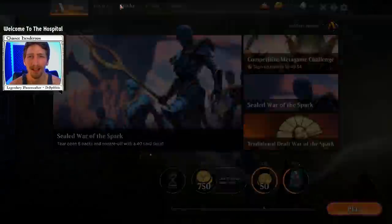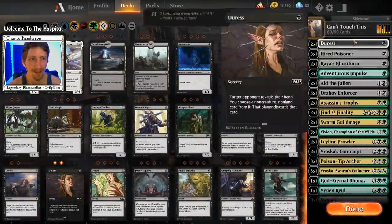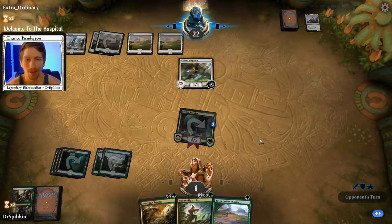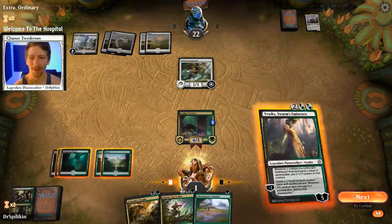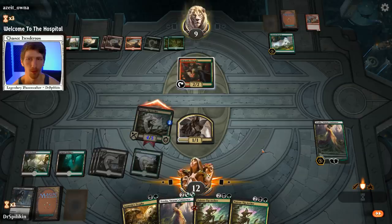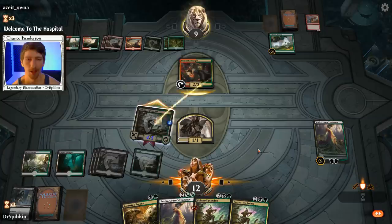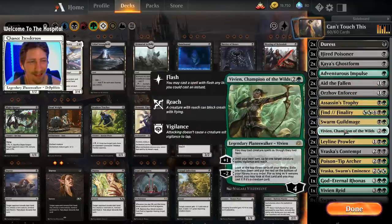What's up everybody, my name's Chance and today we're gonna be playing a death touch deck — or a 'you can't touch this' deck. We just got a Vraska! We're gonna swing with Poison Dip and no matter what they do here it's a lose-lose. Say they make the dragon, then we Assassin's Trophy the dragon. Say they just block, well we've taken out their creature.